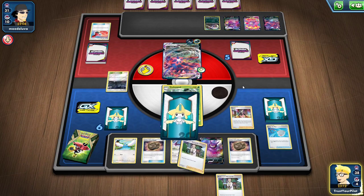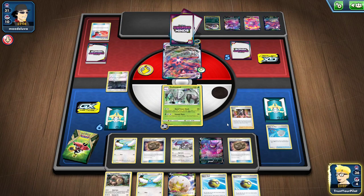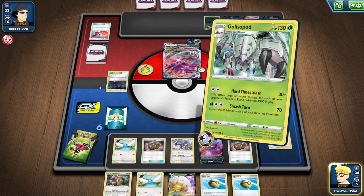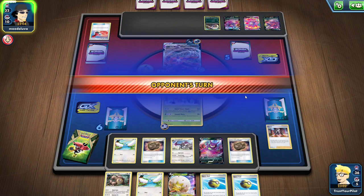Marnie, bail me out of this. That is fine — I will accept that. 230 damage, easy 230 with Golisopod. Maybe I slowed them down. If not, I can rearrange my deck with Quick Ball. I can Eldegoss for the Marnie.